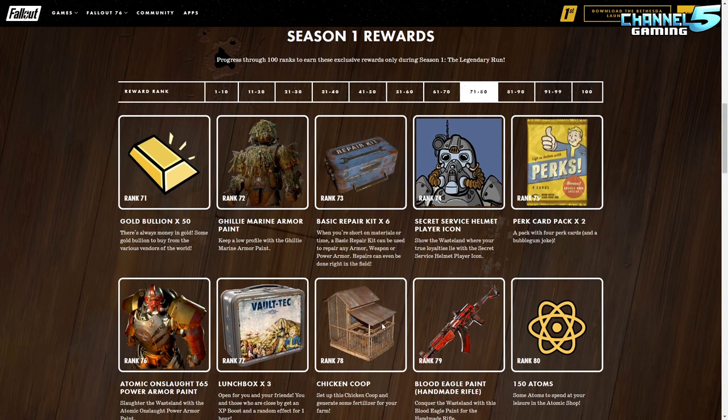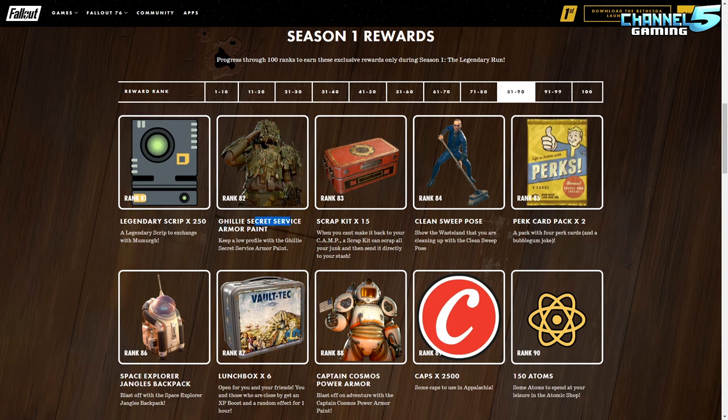Gold bullion, marine armor ghillie suit, and a secret service player icon — kind of fun. Then the chicken coop: set it up and generate fertilizer for your farm. I just love having another building in my base to create more of a settlement feel. The handmade blood eagle paint is sick — I'm using the black one right now and I wish I hadn't bought it because I'd way rather use this. Everyone uses a handmade, so that is freaking amazing. Then the Atomic Onslaught T-65 power armor paint — it looks like a baboon but in an amazing way.